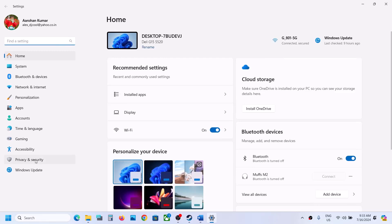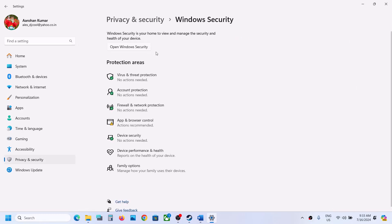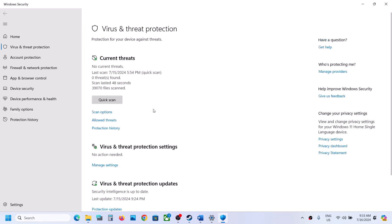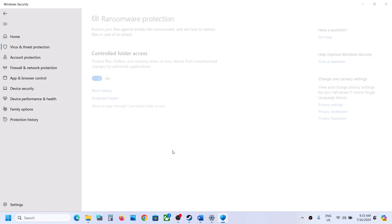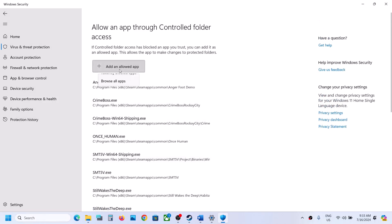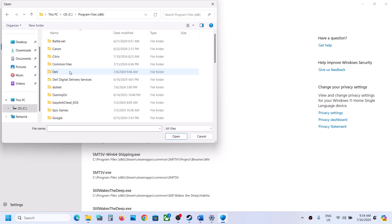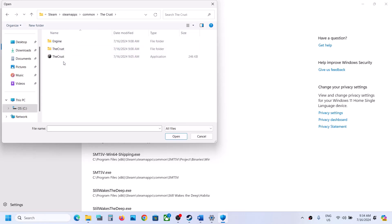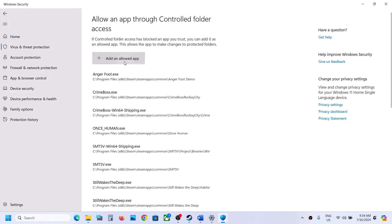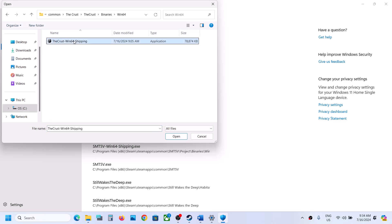If you're using Windows Security, open Windows Settings and go to Privacy and Security (Windows 11) or Update and Security (Windows 10). Click on Windows Security, then Virus and Threat Protection. Scroll down and click on Manage Ransomware Protection, then Allow an App through Controlled Folder Access. Click Yes to allow, then click Add an Allowed App, Browse All Apps, go to the game installation folder, and select the game exe file. Then add the exe file from the crust folder Binaries Win64 as well.